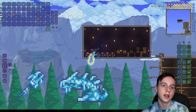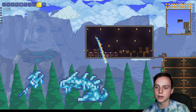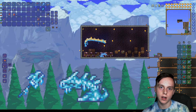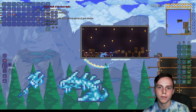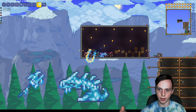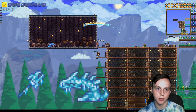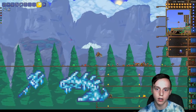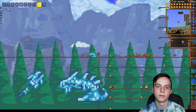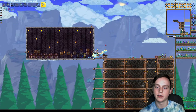My other honorable mention is the Staff of the Frost Hydra. You're going to need an Ice Key and open one of the Ice Chests in the dungeon. The great thing is it doesn't count against your minion summoning — it just sits there and attacks enemies for you. Look how cool he is. And yeah, this has been my Summoner's Guide.